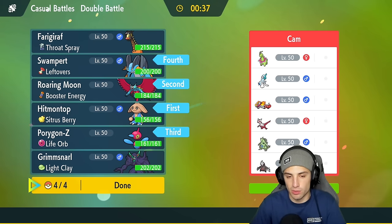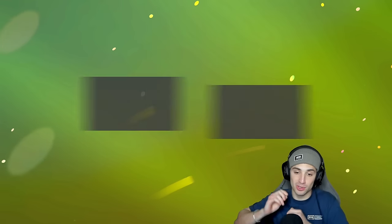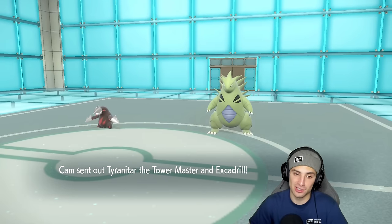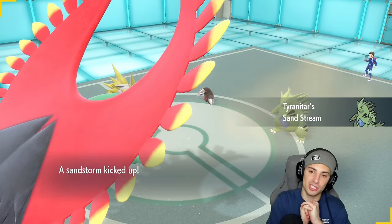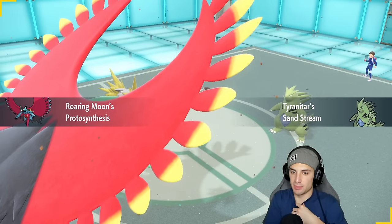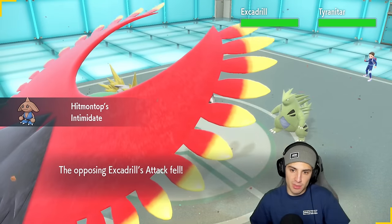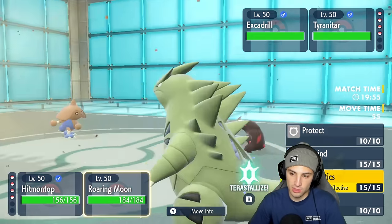Swampert's got the ground moves and Bulk Up — could work really well. Looking for our first win in match two. We hate going into the third and final match at 0-2, so I'm not planning on that. They end up leading Tyranitar and Excadrill, which I expected. Hitmontop getting that lovely Intimidate off. I think we set up Tailwind to match their speed, then Close Combat Tyranitar. Actually I'll Fake Out this turn — Fake Out and Tailwind, 100% the play. We'll see if Tyranitar wants to Tera since I have a Fighting type on the field.